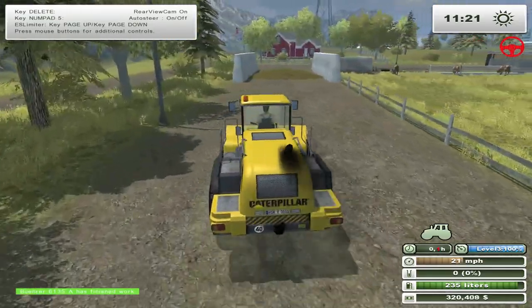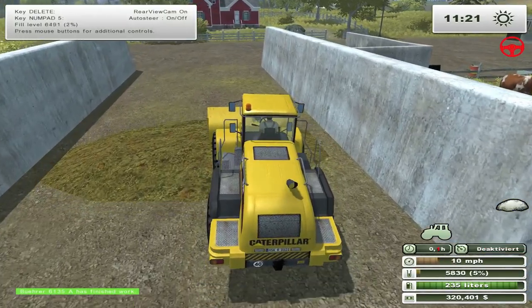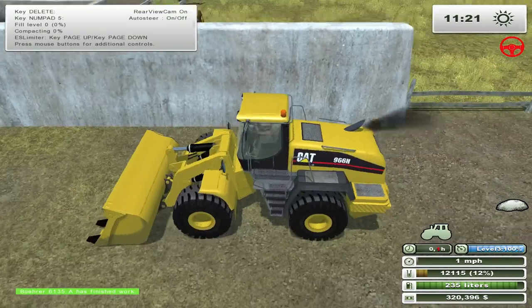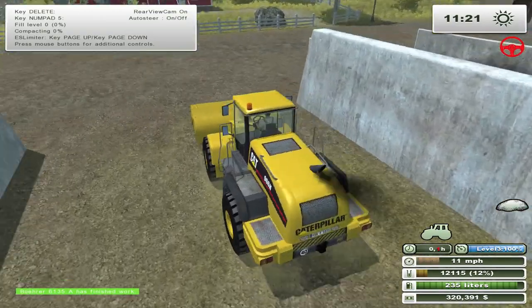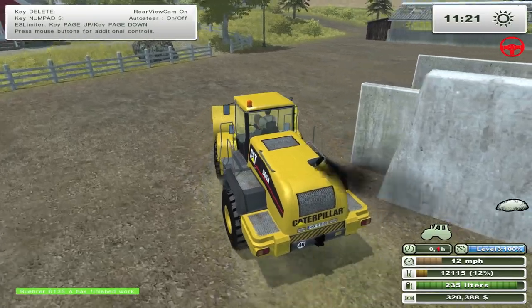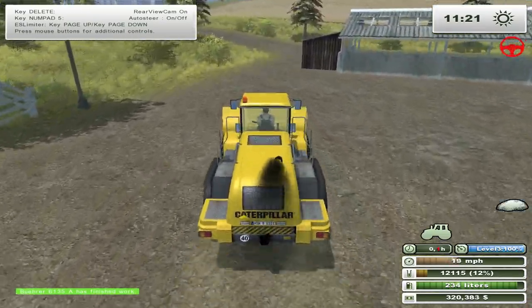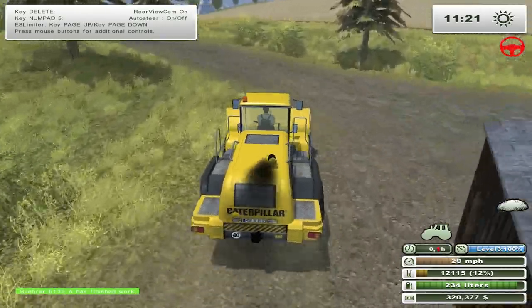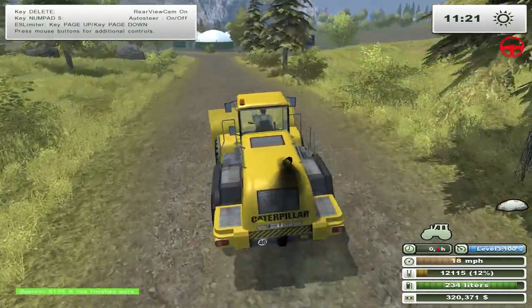All right, let's pick up this last bit of silage and I'm going to sell it. There's not much left — we've got plenty of silage in there to do mixed ration anyway. So I'm going to sell this at the biogas plant. I don't think it's going to get me over the 350,000 I need to buy that Big M mower, so hopefully we'll get some more mowing jobs.